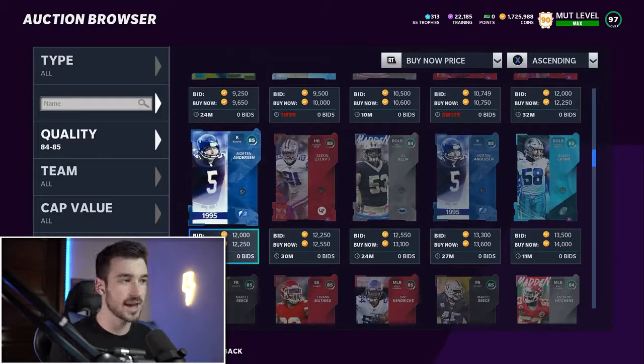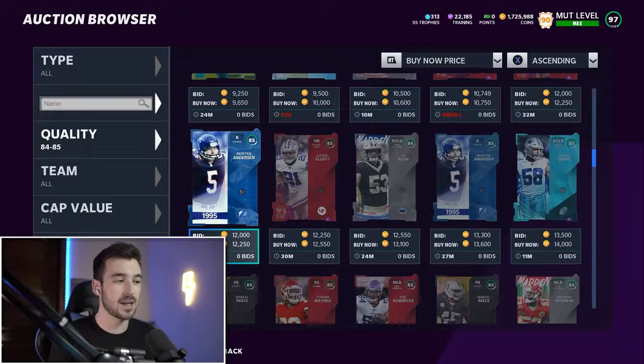So 12,350 is the price of an 85 overall right now. The first thing you want to do is understand what your break-even is going to be. We're going to pull 10 packs from the training we buy, so at about 12,000 per card we'd make back 120,000 coins. The cheapest 95 you can buy on the block right now is about 150k, so if worst case scenario we pull all 85s, we're only going to lose 30,000 coins.